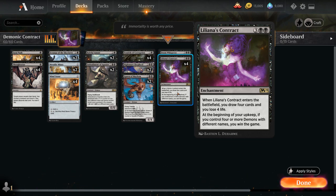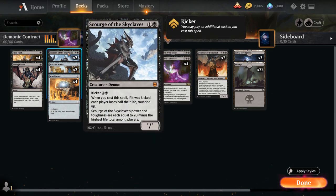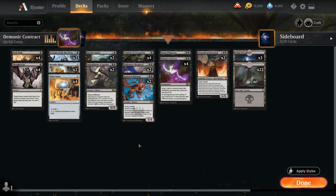So the goal of the deck is to win with the alternate win condition of Liliana's Contract. To help us out, we did get some recent additions at 2 mana with Scourge of the Skyclaves, as well as Metallic Mimic which can name Demon and will then be a demon in addition to its other types. We got some cheaper demons which we didn't have before to make this gameplan a little more realistic, but it's still going to be a struggle.